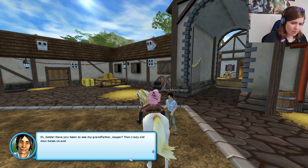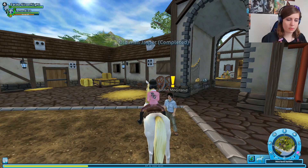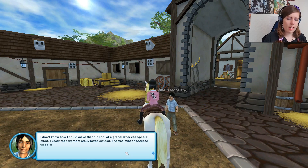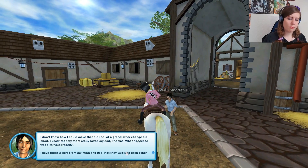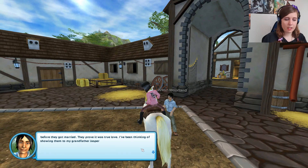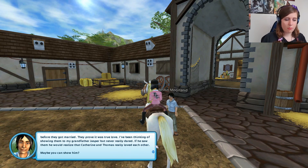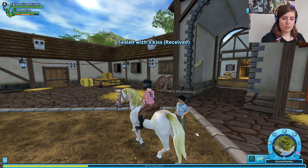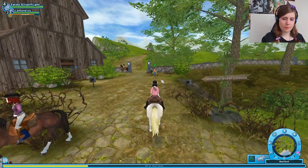Hey, Jasper's grandson. Have you been to see my grandfather Jasper? That crazy old man hates us and nothing would please him more than to see your stable razed to the ground. I can tell. I don't know how I could make that old fool change his mind. I know that my mom really loved my dad Thomas — what happened was a terrible tragedy. I have these letters from my mom and dad that they wrote to each other before they got married. They prove it was true love. I've been thinking of showing them to my grandfather Jasper, but never really dared. If he saw them, he would realize that Catherine and Thomas really loved each other. Maybe you can show him? Take these letters and show them to Jasper — they should make some kind of impression on him.